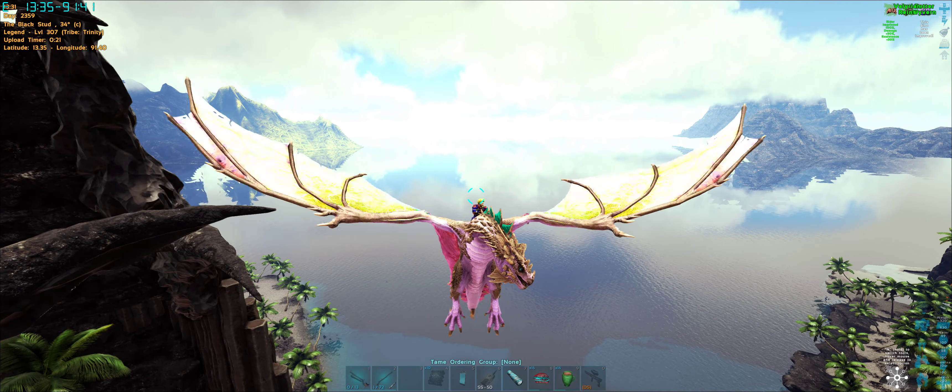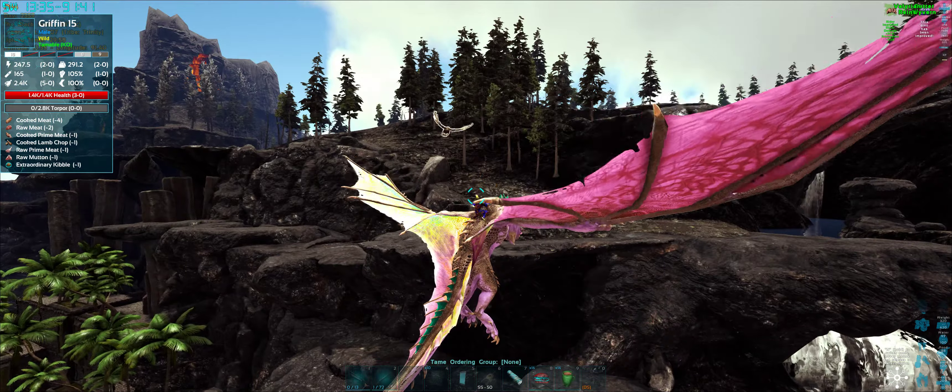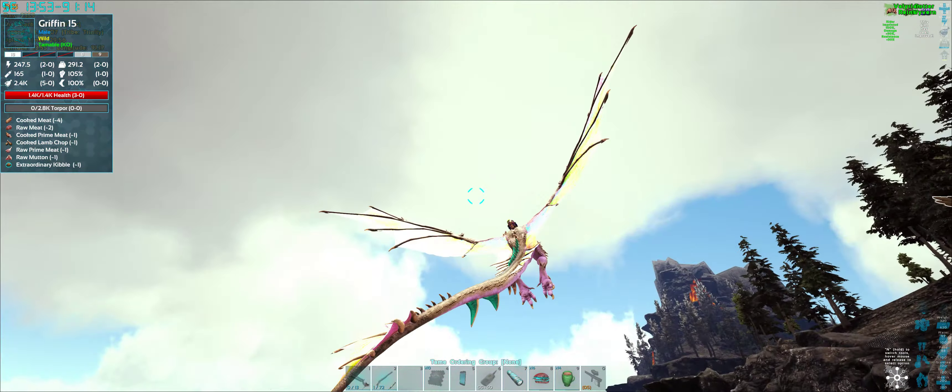We'll see how we go. I did spot a griffin a bit earlier, and there's a higher level one around here too. The first thing we want to do is get that griffin's attention without getting all the griffins' attention, so we'll give it a quick bite to get it aggroed, and hopefully the other one didn't aggro. We'll take it over somewhere a bit quieter.